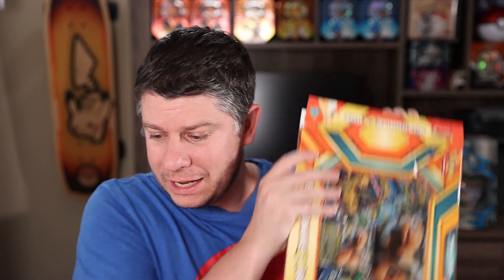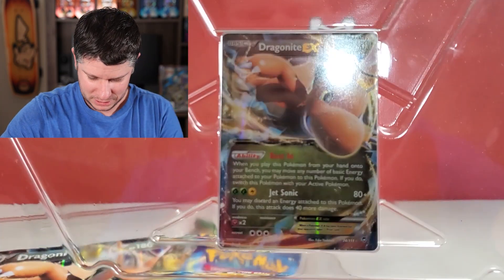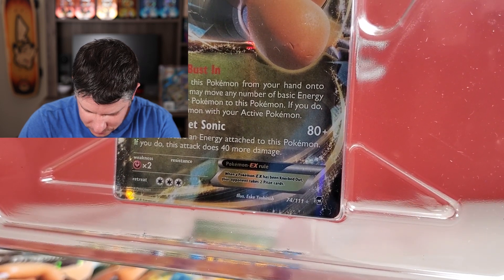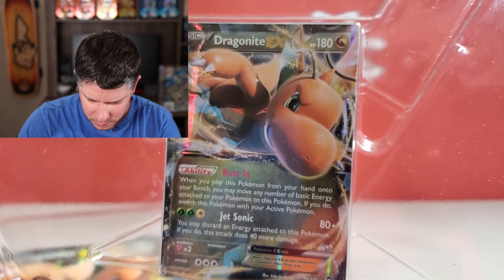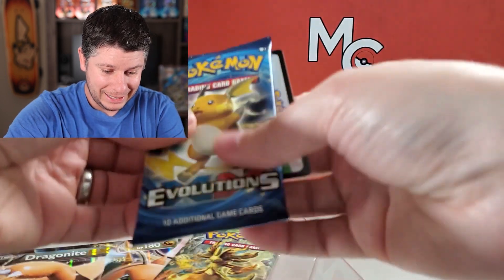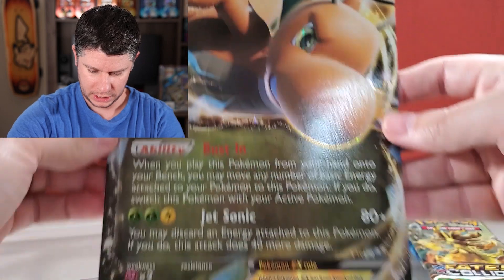Moving on to the Dragonite EX box — that Gengar box was fantastic. We got three hits: technically all white code cards, but we got a holo, an ultra rare, and a secret rare out of that box. That was a pretty solid box. There is a Dragonite EX card — it might be Furious Fist. There's a code card for somebody. We got two Evolutions packs and two Fates Collide packs. And there is that Dragonite EX card — very very cool.